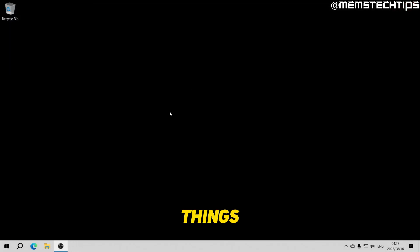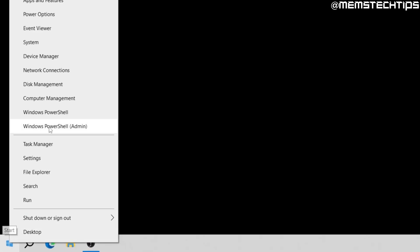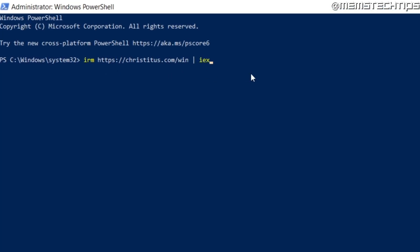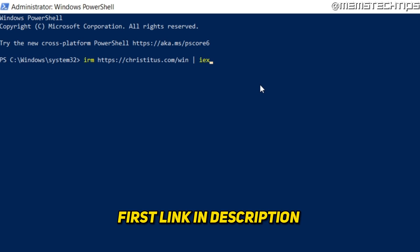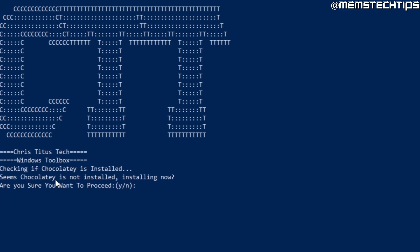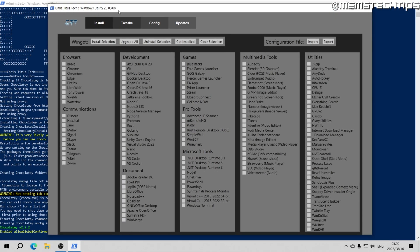Now we're going to do some things to debloat our Windows 10 installation. Right-click on your start menu and open Windows PowerShell as admin. Once PowerShell is open, enter this command to run the Chris Titus Tech Windows Utility — I'll include the launch command in my written guide, which is the first link in the video description. Press Enter and that'll start launching the utility. If prompted to install Chocolatey, press Y and Enter.